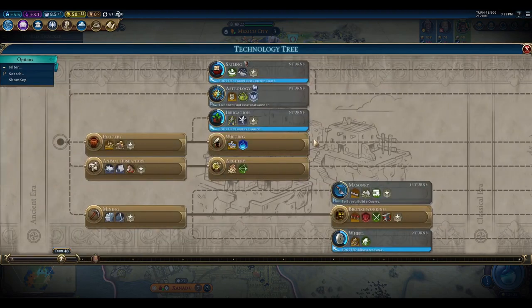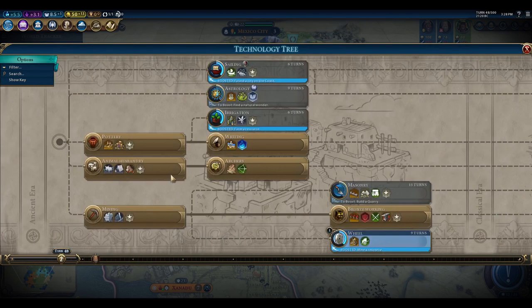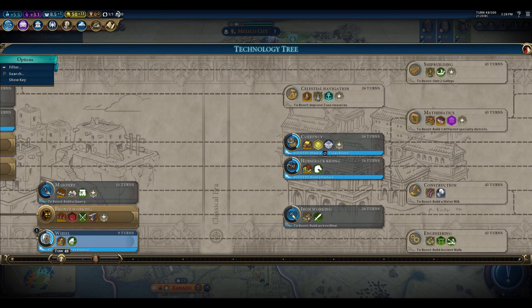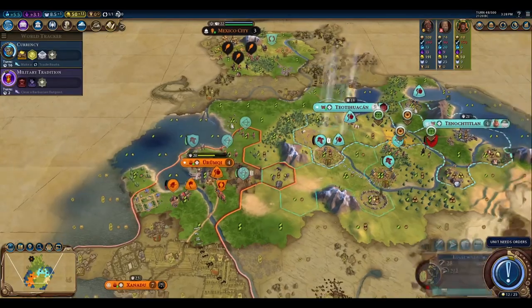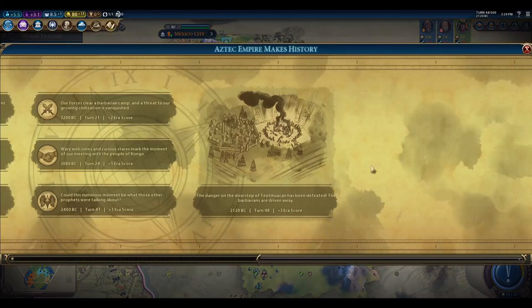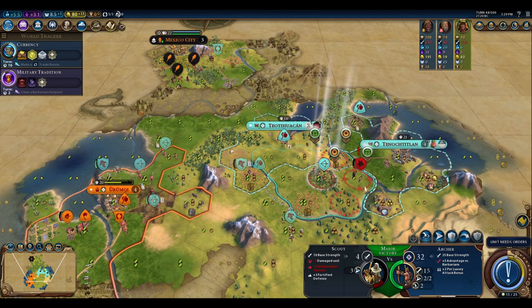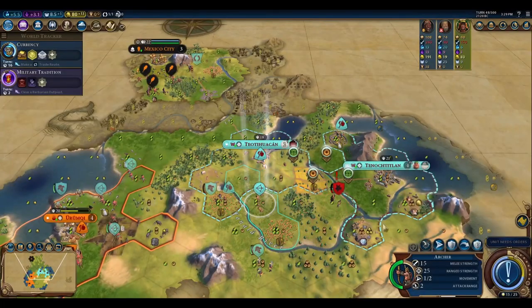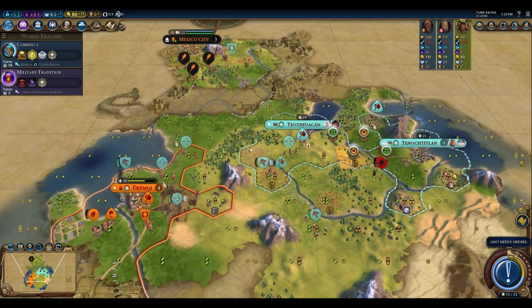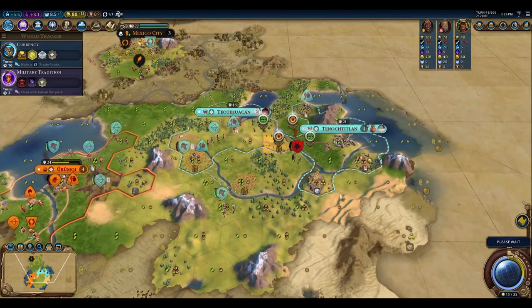We build our barracks since the situation is under control. Trying to position to steal Mongolia's settler, but it's not going to work easily. The terrain with hills and elevation causes a misclick — we can't reach the intended target. We need to reposition and continue pressing the city.